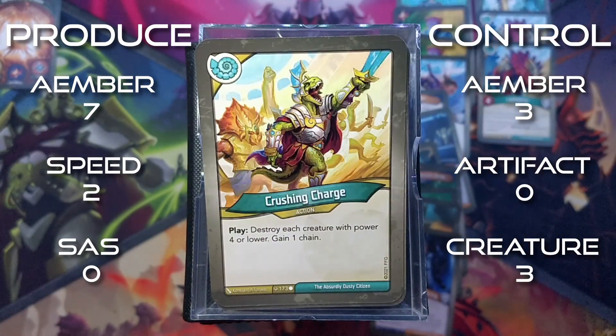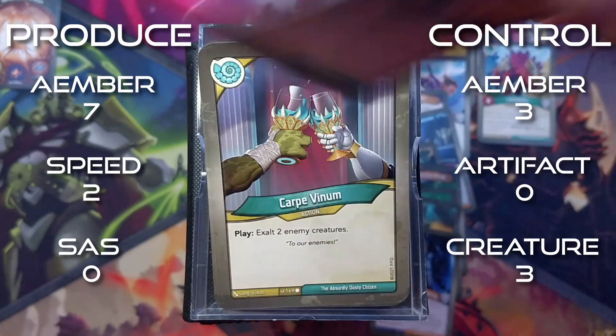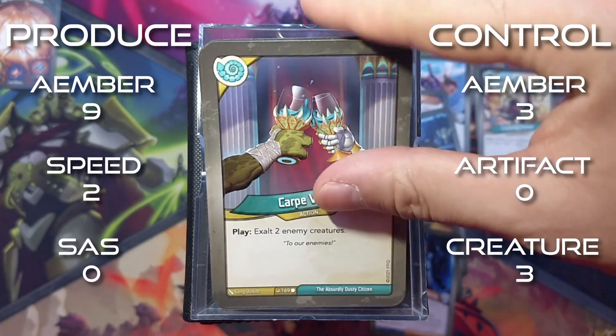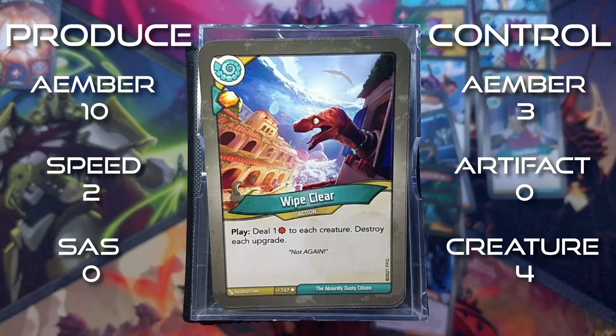Crushing Charge is an action. Destroy each creature with power 4 or lower. Gain 1 chain. Carpe Venom is an action: exalt 2 enemy creatures. Wipe Clear: amber whenever you play it. It's an action - deal 1 damage to each creature and destroy each upgrade.